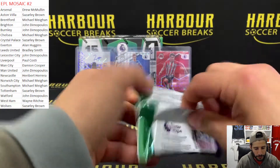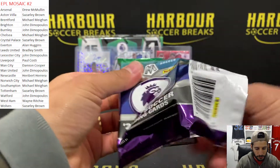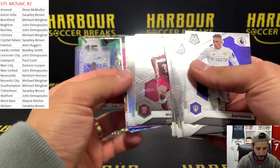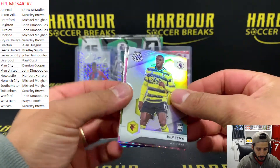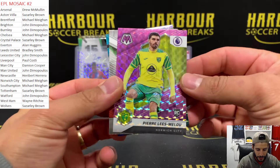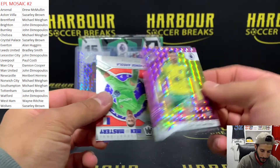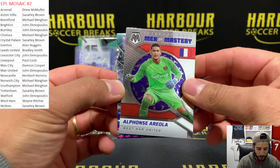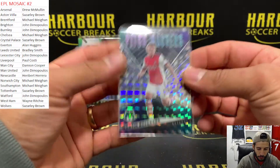Two more packs left from the first box, still yet to see our numbered card. Here we go - it's a low numbered one. Pink or purple? We'll find out in a sec. Seema Silva for Watford - and it's a rookie as well. Norwich, it is Pierre Lees - and that is numbered 14 of 49, which is purple. Alphonse Areola and Odegaard Pitchmasters Mosaic. Poor Arsenal.